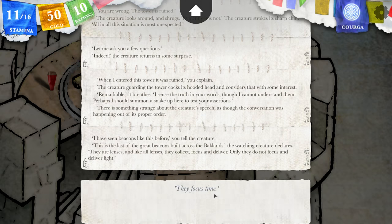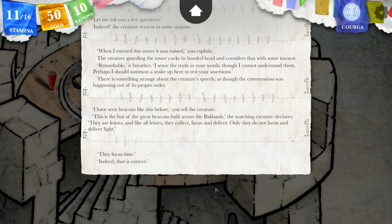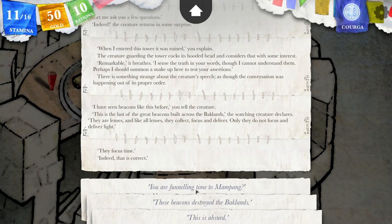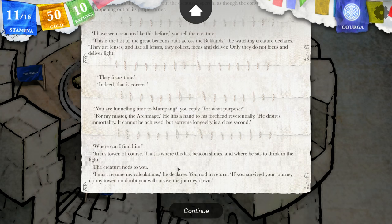I have seen beacons like this before, you tell the creature. This is the last of the great beacons built across the backlands, the watching creature declares. They are lenses, and like all lenses they collect, focus, and deliver — only they do not focus and deliver light. They focus time. Indeed, that is correct. So you are funneling time to Manpeng? For what purpose? For my master, the Archmage — he lifts a hand reverentially — he desires immortality. It cannot be achieved, but extreme longevity is a close second. Well, where can I find him? In his tower, of course. That is where this last beacon shines, and where he sits to drink in the light. Excuse me, I must resume my calculations. If you survived your journey up my tower, no doubt you will survive the journey down.